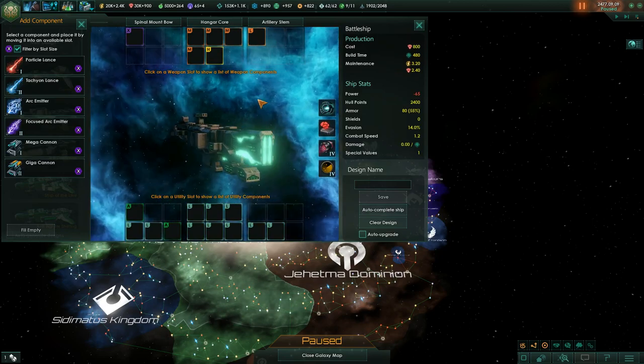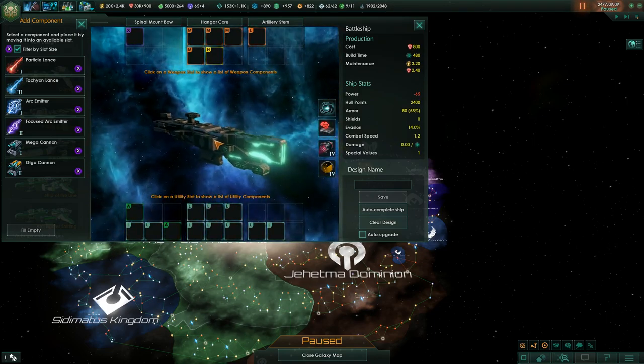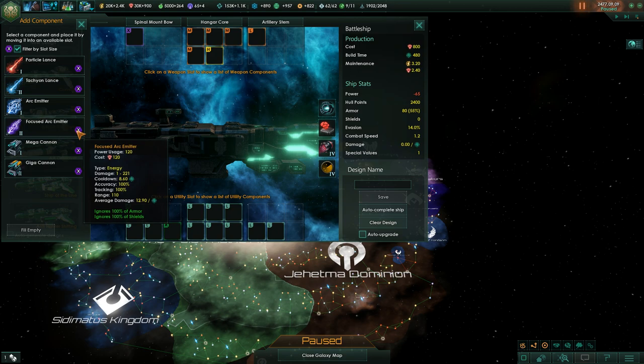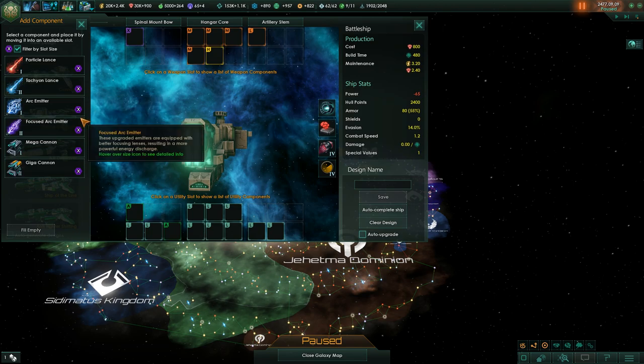All XL weapons have real difficulty firing at anything smaller than cruisers, but they can one-shot cruisers. The mega cannon does damage to shields and ignores 50% of armor. The arc emitter, which you can only get from void clouds, ignores 100% of armor and 100% of shields, attacking hull directly. On paper it's the best weapon in the game, but its total damage is relatively low against ships with high hull and it has a slow cooldown.